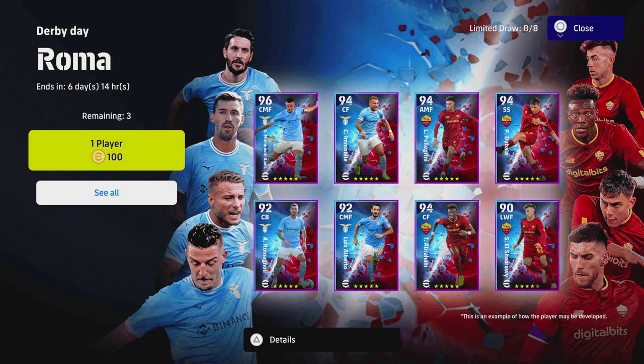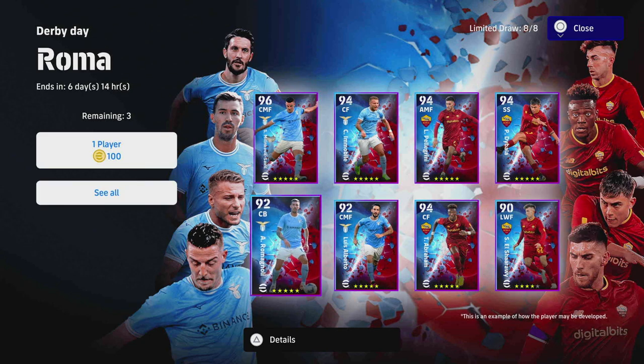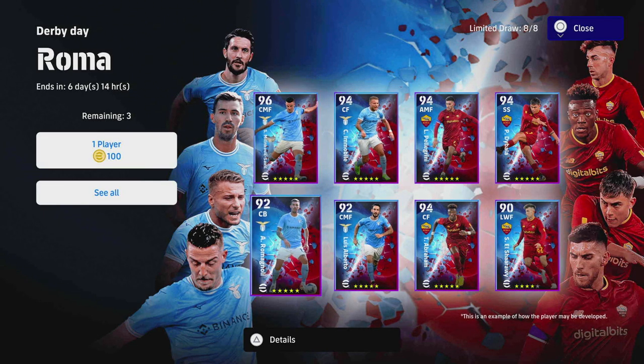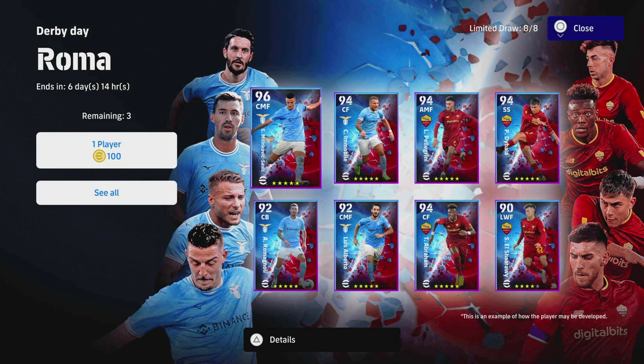The game has changed quite a bit and the standard versions of these players are really well balanced against these guys. We're going to start with the Lazio pack, which has four players: Savage, Immobile, Luis Alberto, and Romagnoli. There are some good players here — 100 coins if you're looking to spin, and you get three chances at eight players split between the two packs.